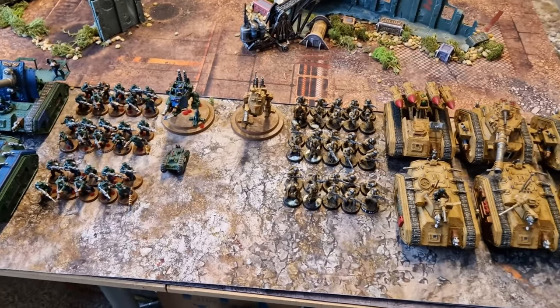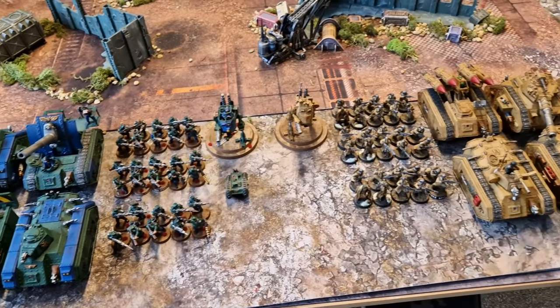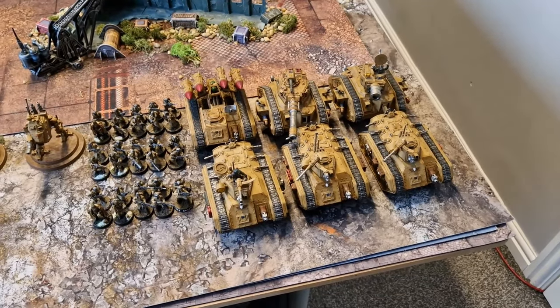Now, bringing down a Chaos Knight Brigand is actually very notable when you think it was done with essentially spare, incidental firepower — just using incidental firepower from the Chimeras, I brought down a knight. That was a big deal.